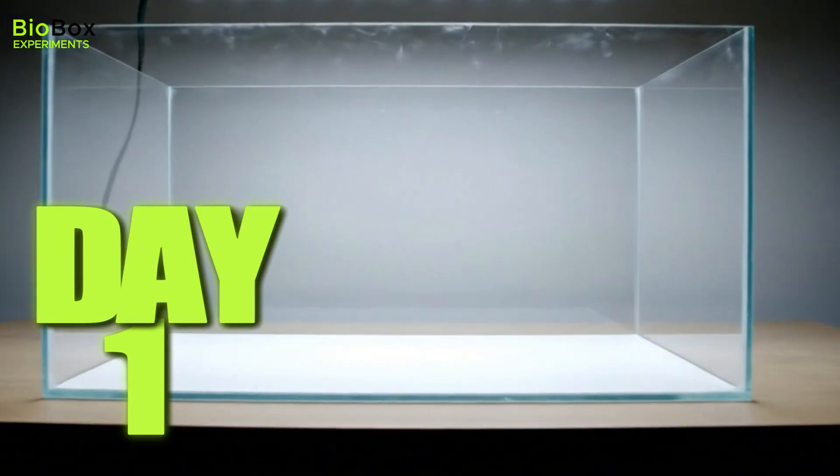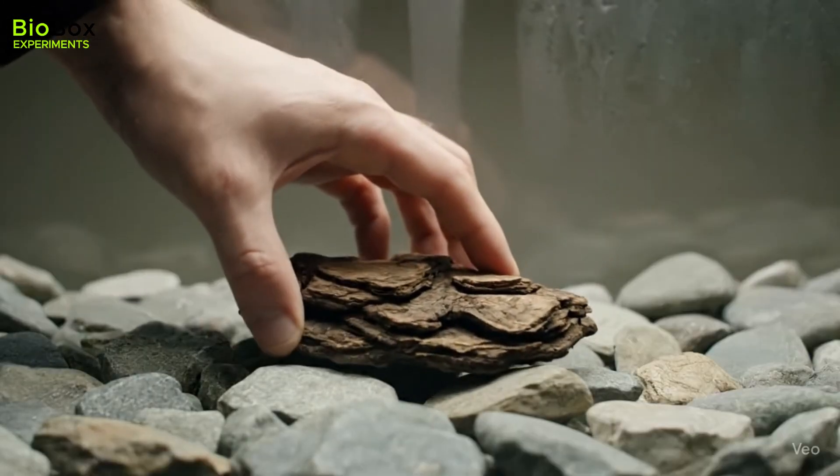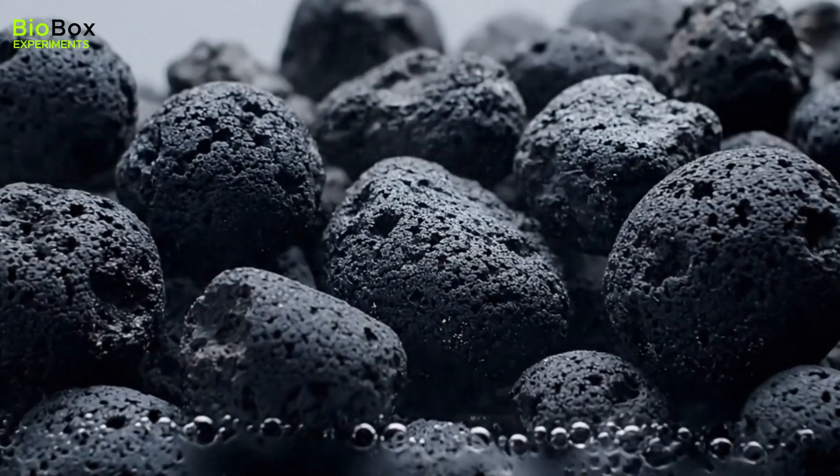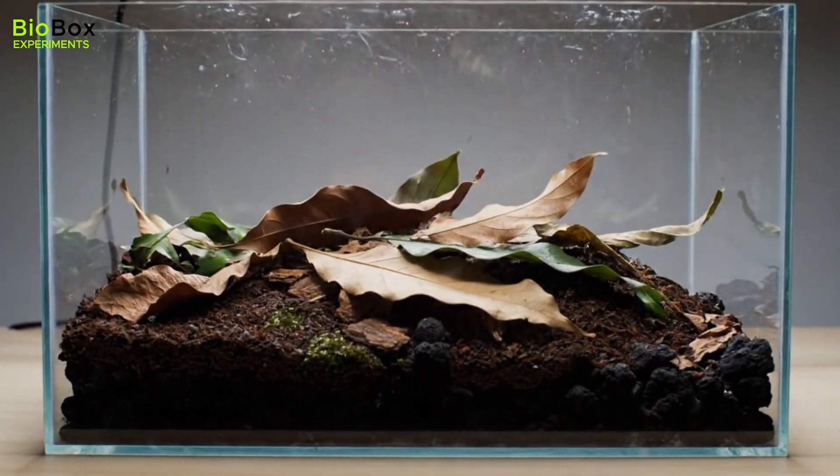On day one, the tank was basically a graveyard — just some stone, bark and dead wood. I laid down a base of volcanic rock, added my own mix of soil and leaves, and then started planting.